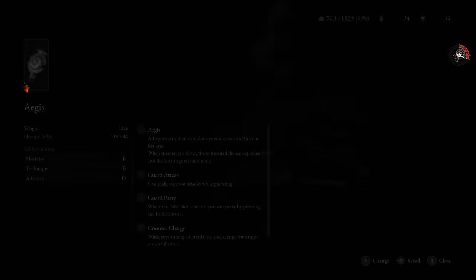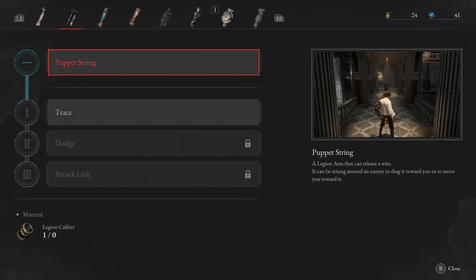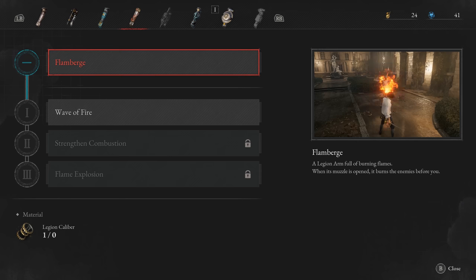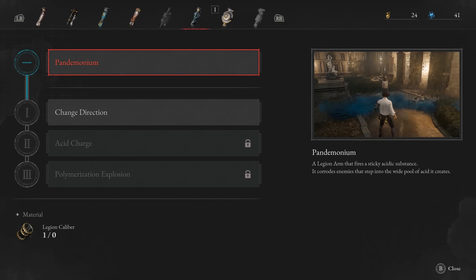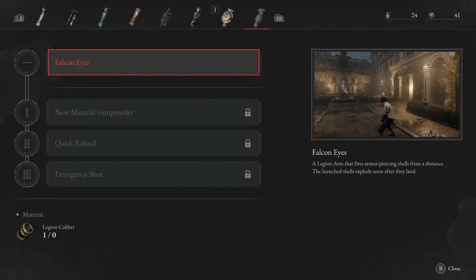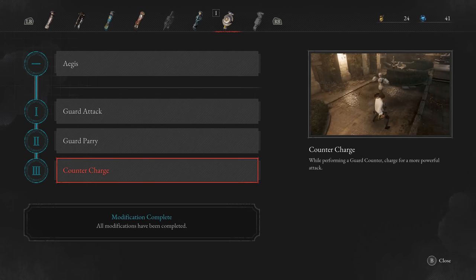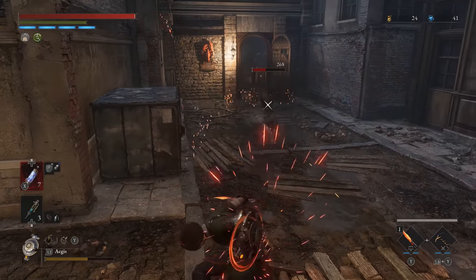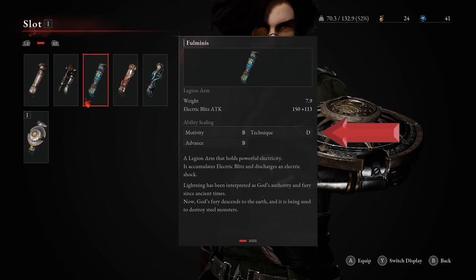Now, Legion Arms. Outside of your basic starter arm, the other Legion Arms available early on include: Puppet Strings, which pulls an enemy over to you or you over to them; Fulminus, which fires a short-range electrical charge; Flameburg, which sprays a cone of fire; Deus Ex Machina, which puts explosive traps in the ground; Pandemonium, which sprays acidic goo onto the ground; Aegis, which gives you a shield that explodes on contact with a short cooldown; and Falcon Eyes, which fires a long-range explosive with a quicker follow-up shot when upgraded. Each has three upgrades you can purchase. I primarily focused on the Aegis — one upgrade lets me poke with the shield raised, another lets me parry attacks, and the last allows a counterattack after the impact detonation. Each Legion Arm scales better with different stats, but picking one that suits your playstyle is a little more important overall.